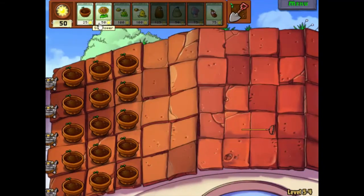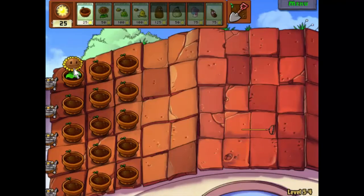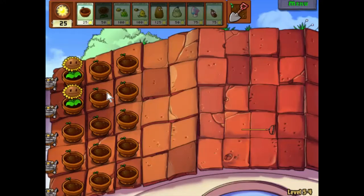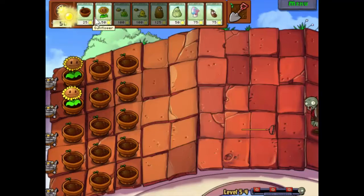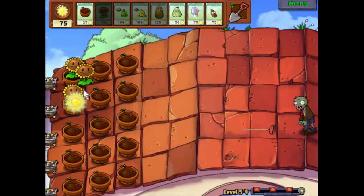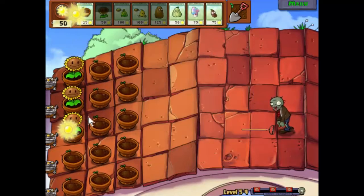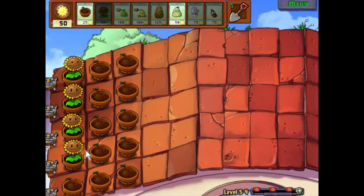Okay, we have a rake so we've got plenty of time to get some sunflowers down, which is always a good place to start. Should be able to get three down before we need to start placing anything offensive, or even just mildly annoying. As the zombies are coming, I think we'll get a fourth down.